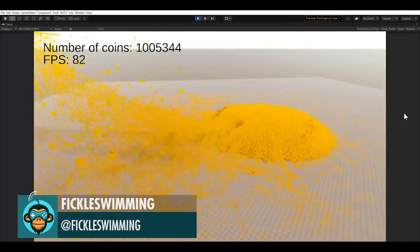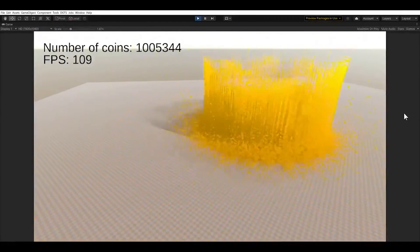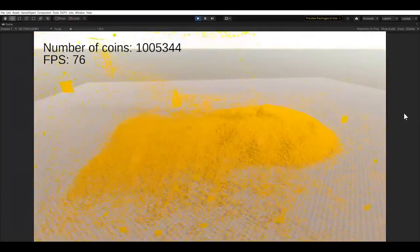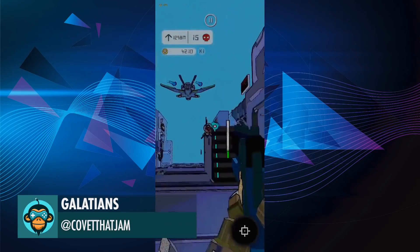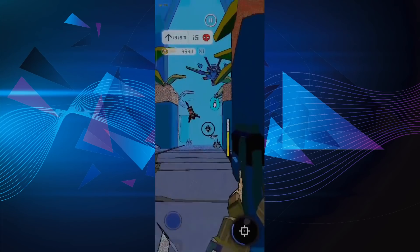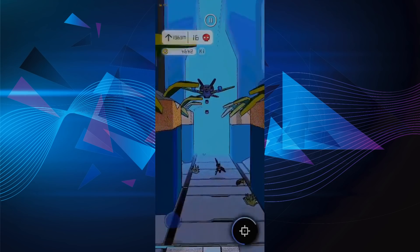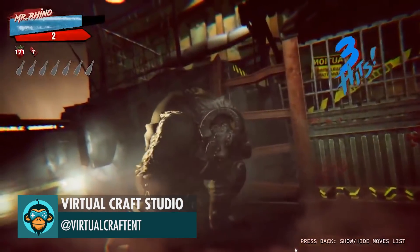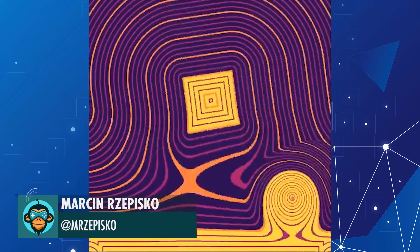Working with Compute Shaders by Fickle Swimming. Made a shorter version by CovetBatJam. Ironhorns Ram by Virtual Craft Studios. The link is below. Now I know how to render weird shapes using Signed Distance Fields by Marcin.